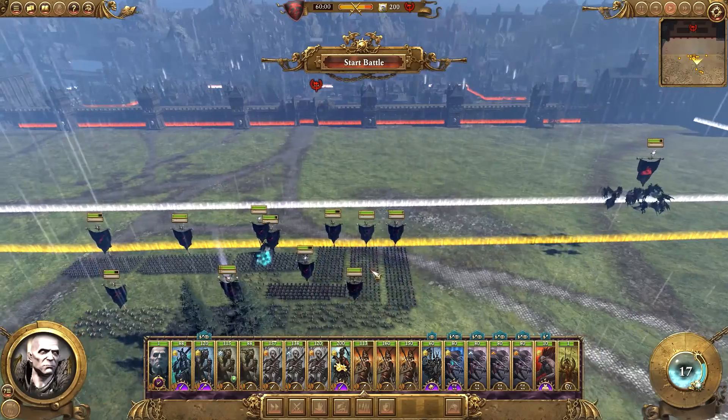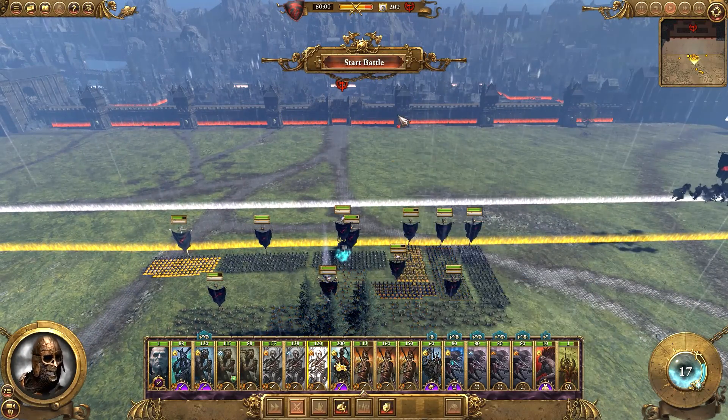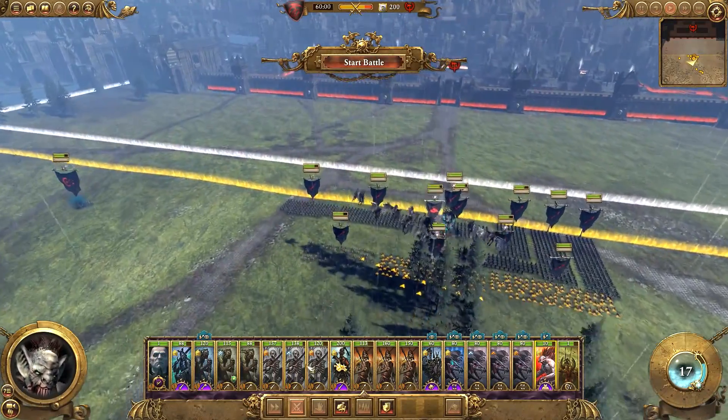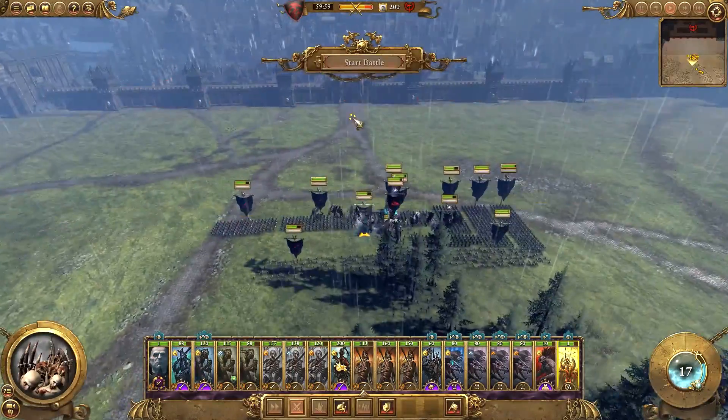I'm going to bunch these guys up so they don't take missile fire from that tower, although I think these towers might be pretty strong. We'll have to wait and see. Let's get the corpse cart here and start the battle. Let's get that battering ram moving towards the gate.